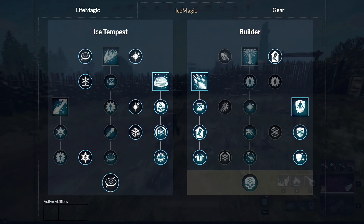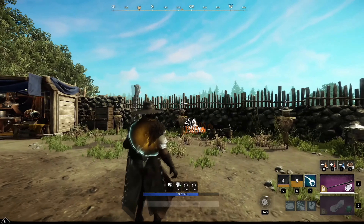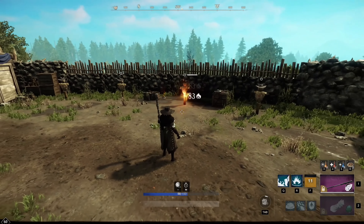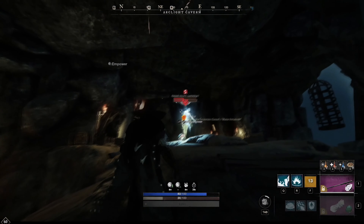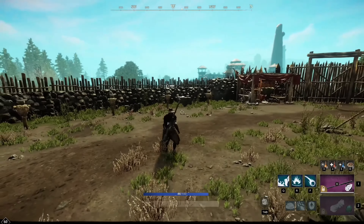Now let's go over the gameplay to show you the best way to play this build. For the Fire Staff, the Q spell, aka Burnout, is a big dash spell you can use for mobility. If you hit enemies while dashing, they will take extra burn damage. The R ability is called Pillar of Fire — use it only on groups of mobs, never against a single target, because you have to stand still while casting it, making you an easy target. Lastly, the F ability called Fireball is a very powerful AoE damage spell. You don't have to hit the enemy directly — aim at the ground where the target is standing. If you're fighting flying or moving mobs and try to hit directly with Fireball, the damage sometimes doesn't work or the fireball can go through the enemy. So remember to always use it on the ground.